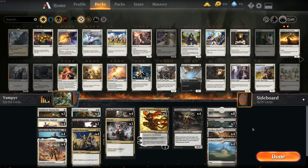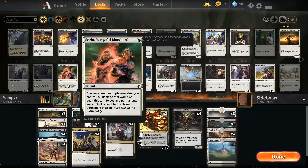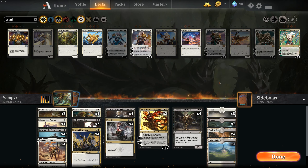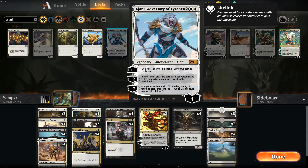Now, as for cards I do not have — there is supposed to be a Core 2019 Ajani in here. It's a 4-cost Walker with 4 Loyalty, puts counters on creatures. More importantly, there's the recurring minus 2 to get a creature card with a CMC of 2 or less from your graveyard. That's important because the majority of our creatures, with the exception of our Champions of Dusk, meet that threshold.